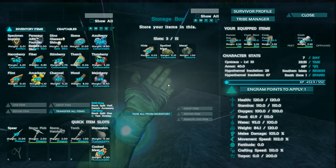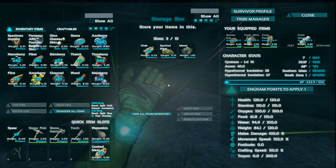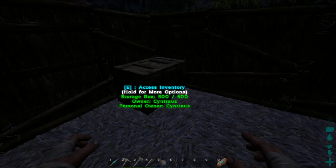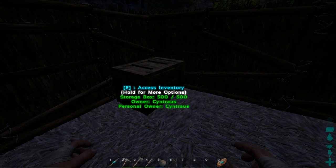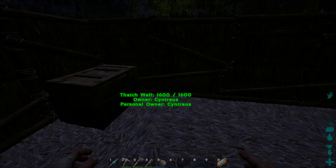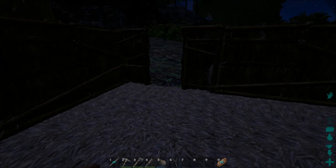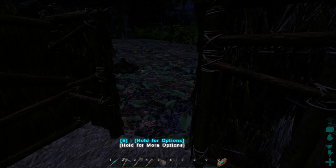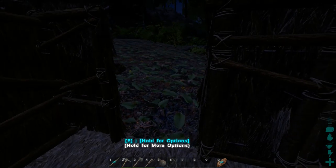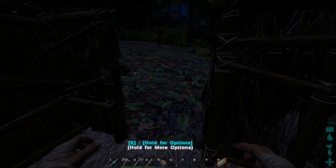Greetings all, and welcome back to Centross Plays' Ark. I have gotten to level 10, and you see I have a chest here. I had three chests at one place at one time, and that was on the beach. My beachfront property has failed me. I finally had a T-Rex move in and he destroyed my hut and me a few times, and up and down all along the beach there have been raptors.